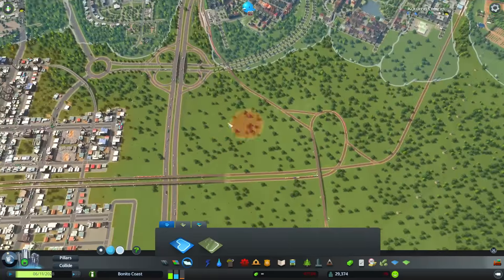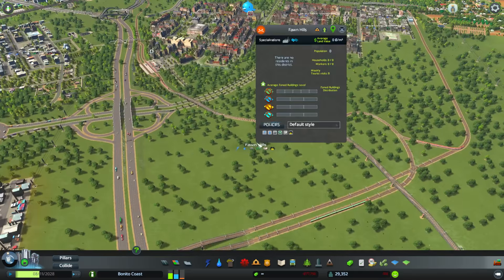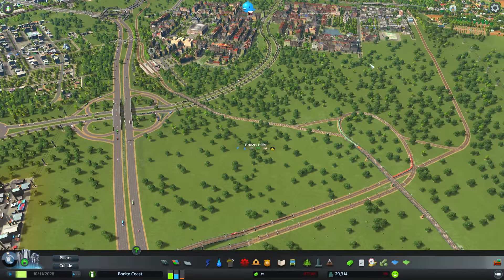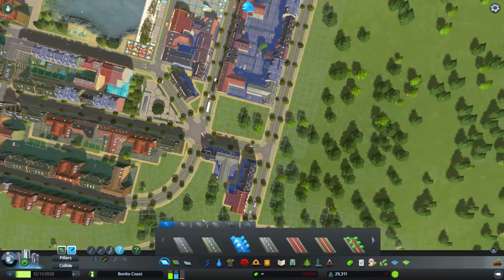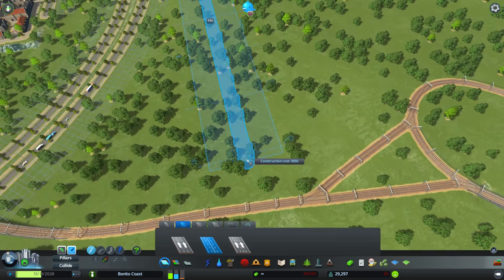This district is going to be all around trailer homes, like these mobile homes. I zoned a new district and we're gonna set the theme for American trailer homes. And as always, you can find all the useful links in the description, so if you're interested in this theme, you can go into the description and follow the link.